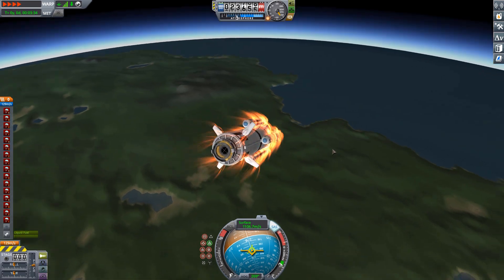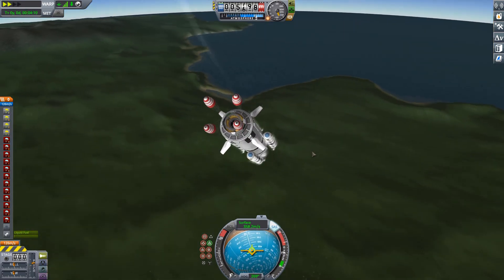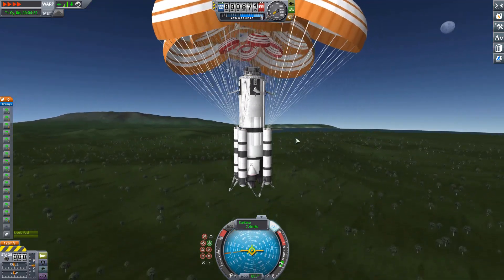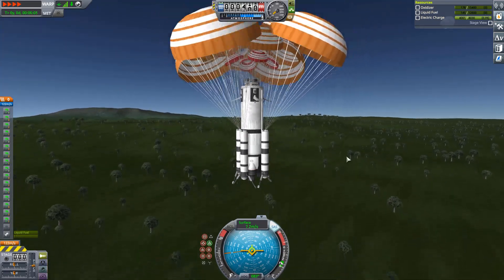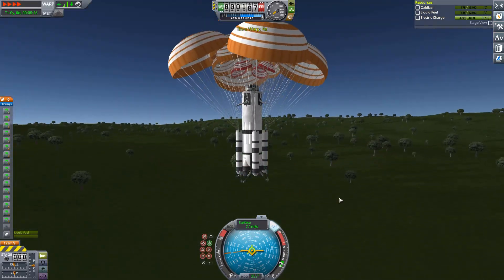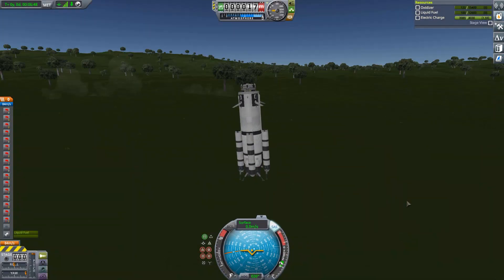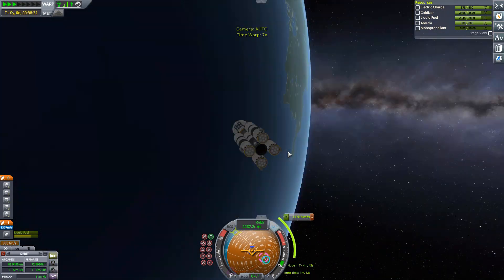Once we started having re-entry effects, I did a small entry burn to slow down and not burn up. Then we fell further down, opened the air brakes to slow down until the drogue chutes could be deployed, followed by the main chute deployment and a small touchdown. We actually had a tiny bit of fuel left. After that we recovered the first stage, though no parts were obviously shown.